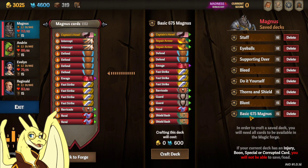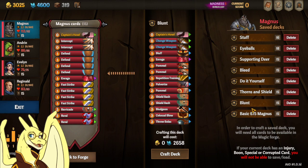Alright, here I have the cheap deck for Magnus if you want to do basic — under 675 shards. I've got a blunt deck coming up next, where you're going to want to pick blunt perks for all of that.